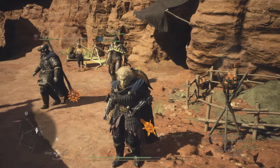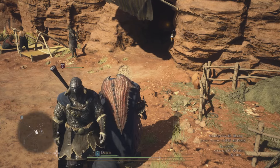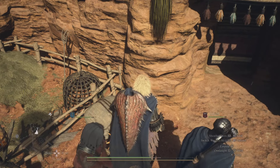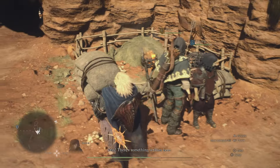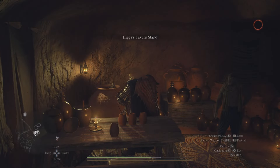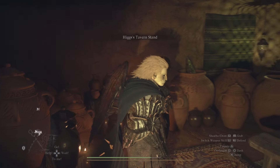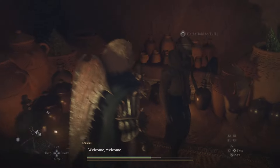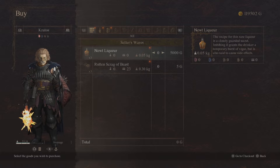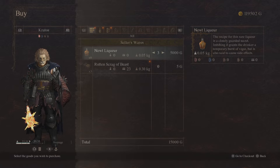Right over here by the shop, you need to pick up one of these stacks of material and just set it down in this little area right here. That's going to get the attention of an NPC, and he's going to actually send us up to the shop. This is how you initially get into the shop to buy the new liquor, because they don't really mess with humans. After that, you'll spawn in Higg's Tavern Stand — that's why you need the mask. Now that you're here, you can buy the new liquor.